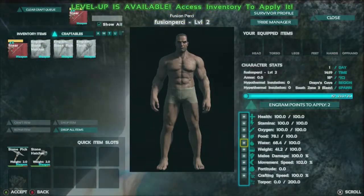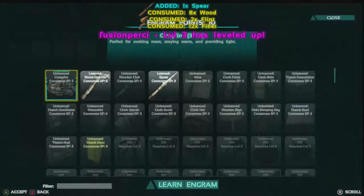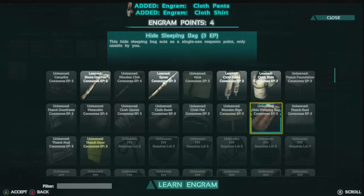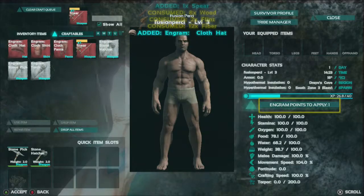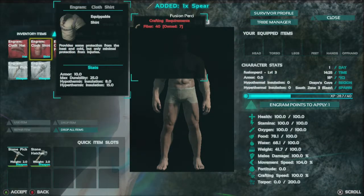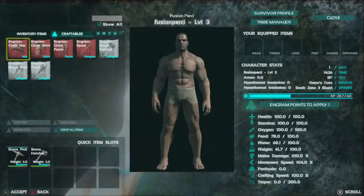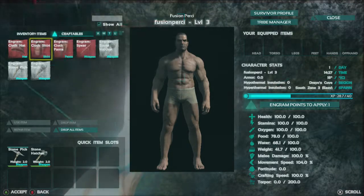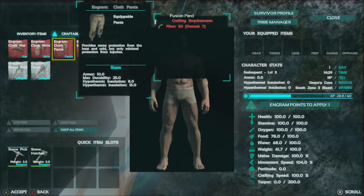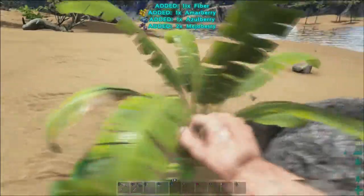I've got another level up, so I'm just going to keep doing movement speed until I've got a relatively good amount. I'll unlock some of the armour now just so I can make some of it. As you can see the cloth shirt, hat and pants only need fibre to make. However when I unlock the boots and gloves, for some reason they need hide with it as well. So I'm just going to go out and gather a bit of fibre first to craft the cloth armour.